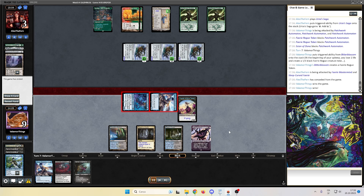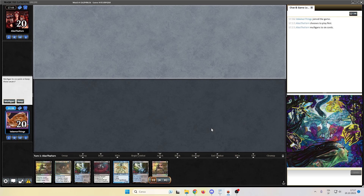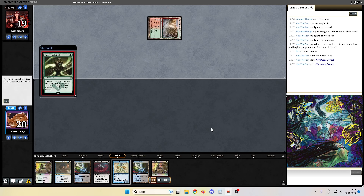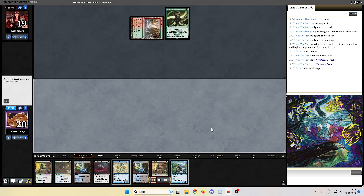Match number 3 against another Tier 1 deck — insane results. Let's go to game number 2 of match number 3 against Scales. Alex the Fern with Scales — we keep our hand. Removals, counterspells — we're fine. We have Feed the Swarm for Scales just in case. Secluded Glen revealing the Scion of Unn — we don't want our opponent to know about the Spell Stutter Sprite, so we pass the turn.